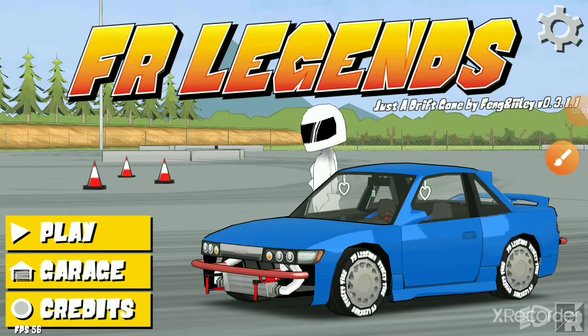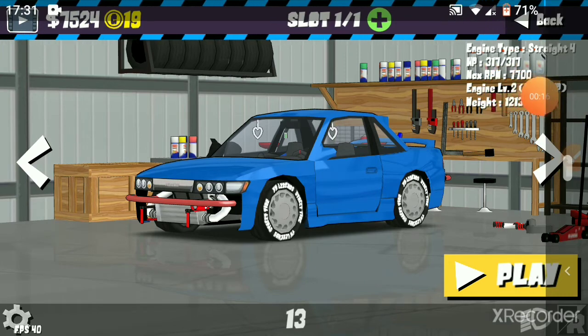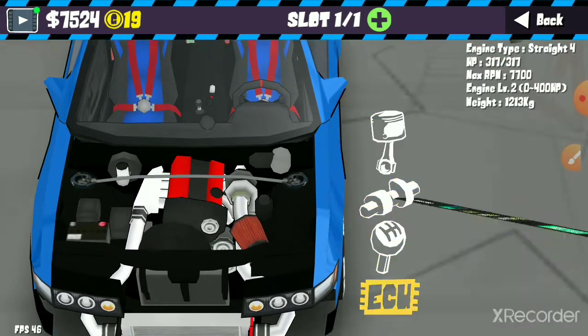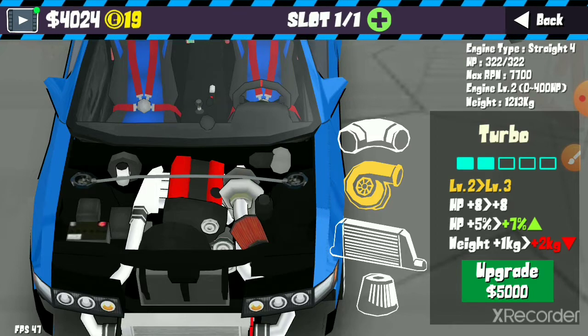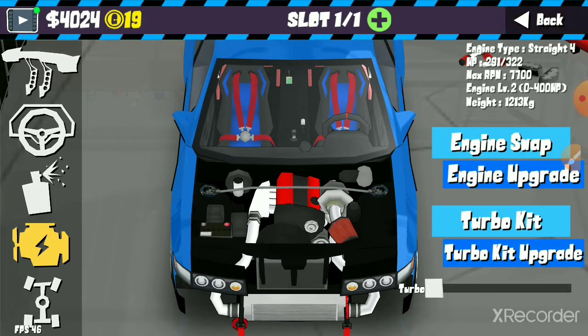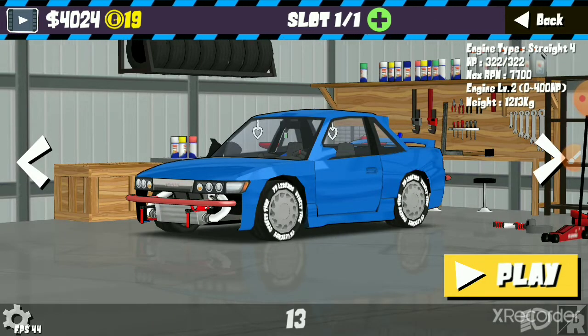Hi guys, RemagWhatNot here, and today we're going to be playing some more FR Legends. You might have noticed that my car looks a little bit different from what it was before. This thing now has 317 horsepower, mainly due to the engine upgrades I've been doing and also the fact that I've installed a turbo and upgraded that as well. After a quick upgrade, it now has 322 horsepower. You can also increase or decrease turbo boost — obviously I'm going to keep that at full. I want to be using all of the horsepower this car has.